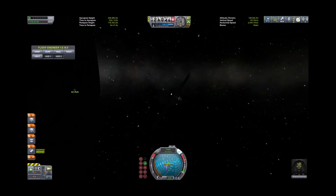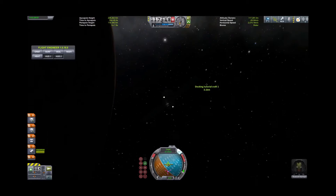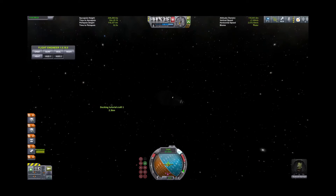We'll turn our ship around into a retrograde position. We're going to close to within about three kilometers of it and then brake. It shows us closing at an approach speed of 67 meters per second — let's slow that down to about 10. We'll time-accelerate and get as close as we can, and that's about as close as we're going to get.